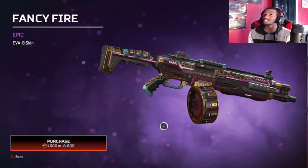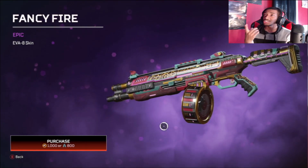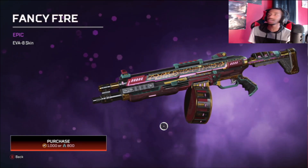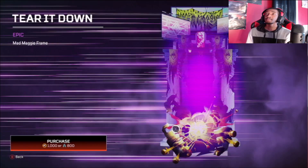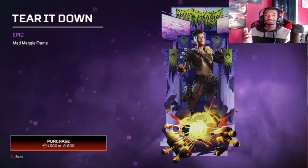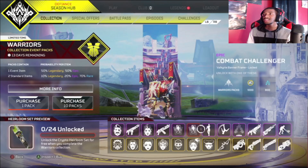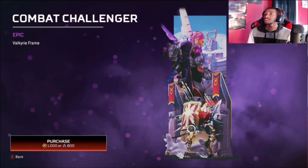It's got a camouflage — is that cheetah or leopard? I always get the two mixed up. Let me know in the comments — is that cheetah or leopard print? I have no idea. Moving on next, we have the Tear It Down Mad Maggie banner frame. Banner frames are getting up there for me — I like the art, the form is getting better and better. I'm not mad at it.